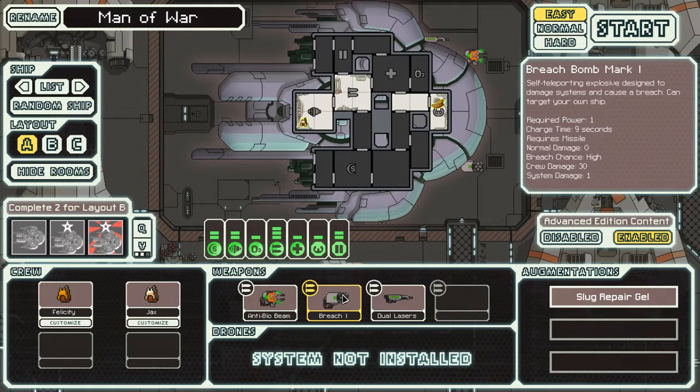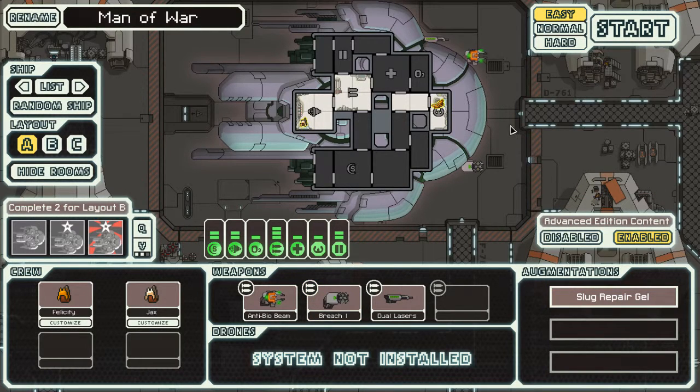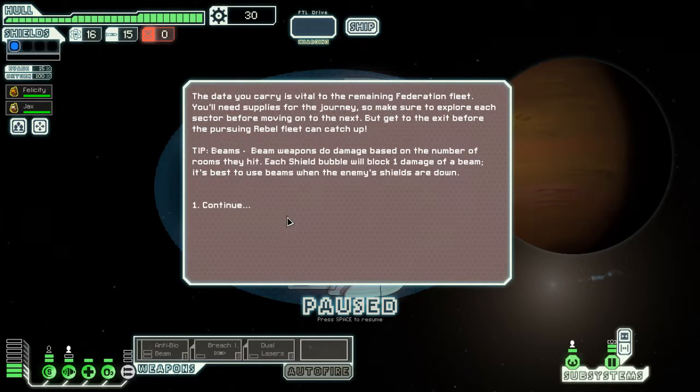The breach bomb's pretty good if I remember correctly - or it's breach two, that's pretty good. Slug Repair Jill... the idea of this is to kill the enemy, like the actual crew. Data we carry is vital, as always.